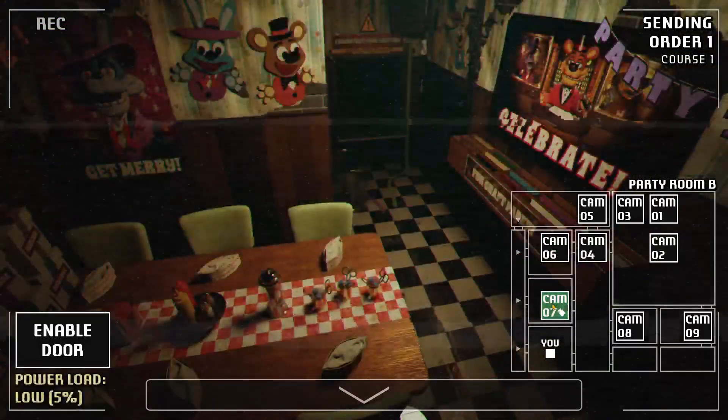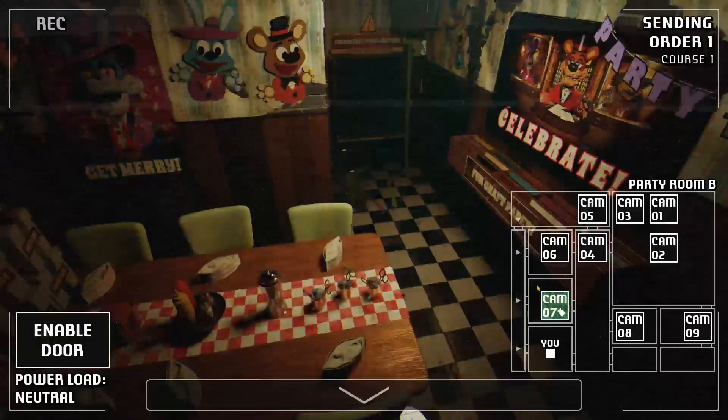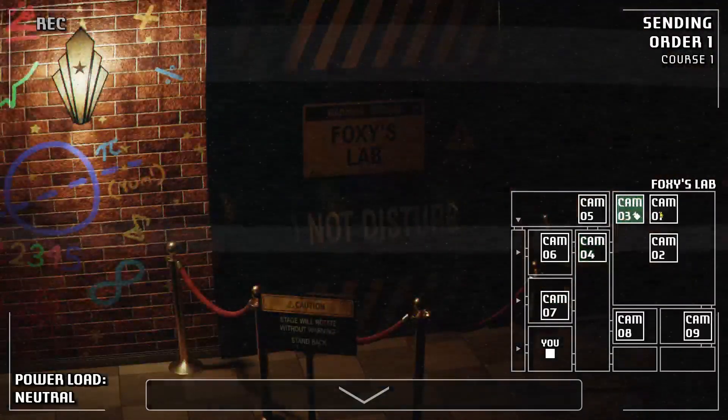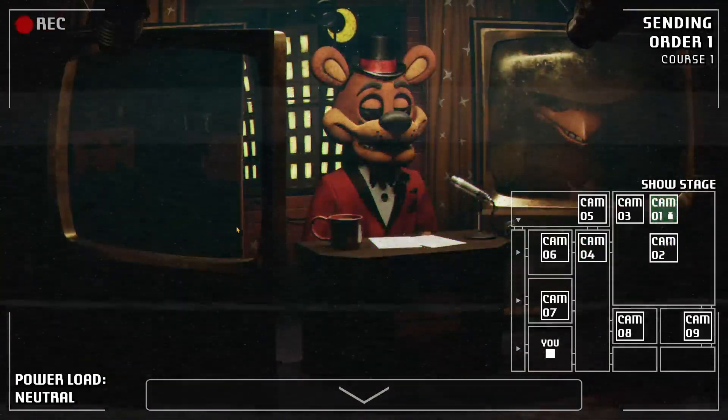Speaking of A Bite at Freddy's, the goal is to deliver three orders of food to each room — the first one, the second one, and then one to myself. As the employer, I'm gonna get some free food, looks like. Once we achieve that, I guess we finish the round.